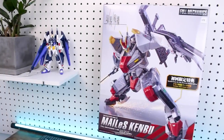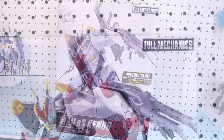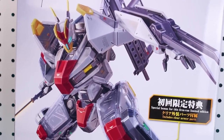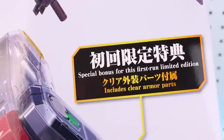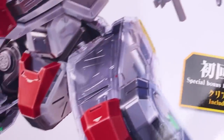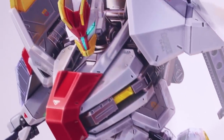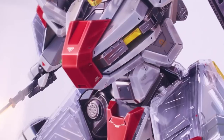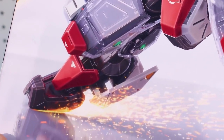Right off the bat with this box art, you'll notice a very sharp, snazzy looking design. Looking more closely, you can see all of that detail, and you'll notice this is the special bonus for the first run limited edition that includes clear armor parts. Those clear armor parts are even illustrated into the box art on the front — that's something you're only going to be getting with the first run release of the kit.